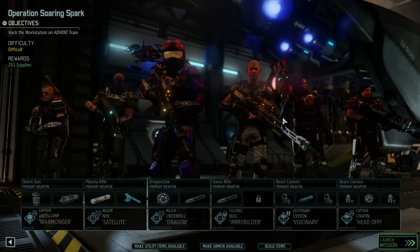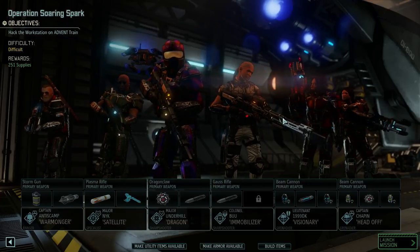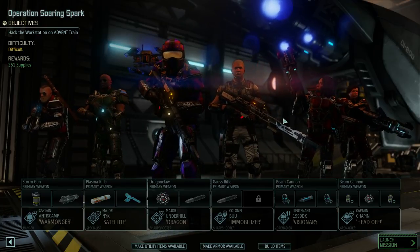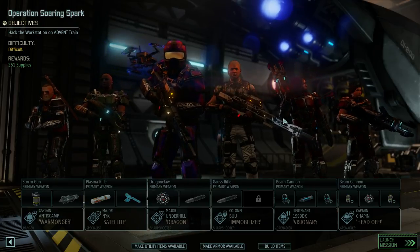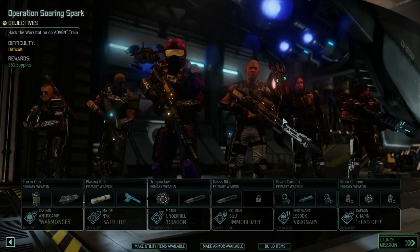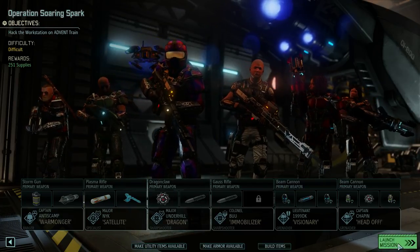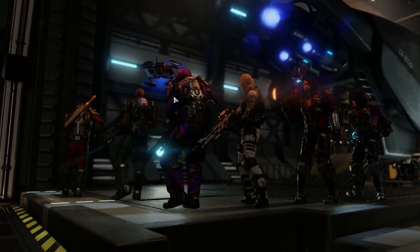Cheers and welcome my friends, I'm Horat Drack and we are playing XCOM 2 on legend difficulty. Welcome to Operation Soaring Spark. We're going to try and hack a workstation on an Advent train to counter Chrysalids on every mission — that's some nasty business. We're going to gain a lot of supplies, and this is the group we're going to take out. Let's move out and do some workstation hacking.